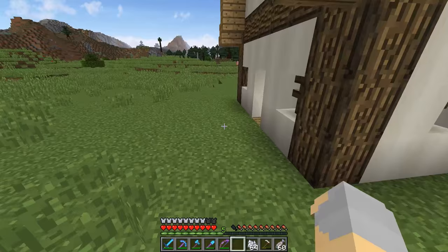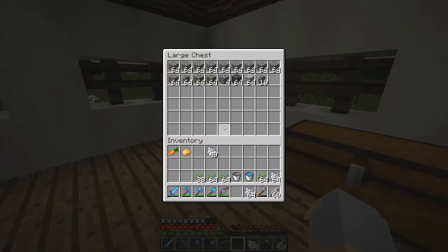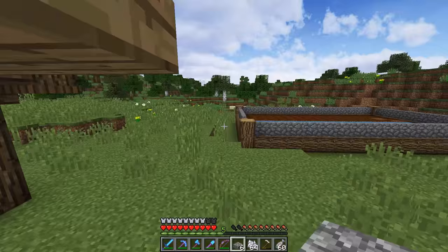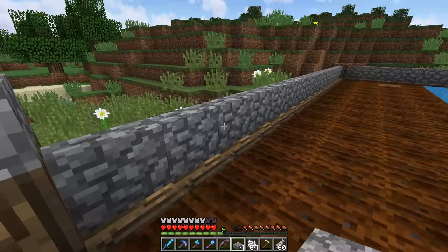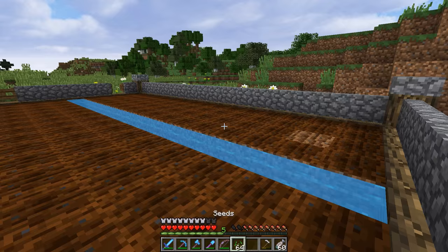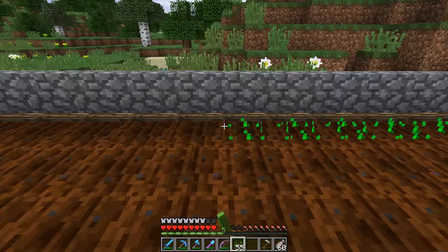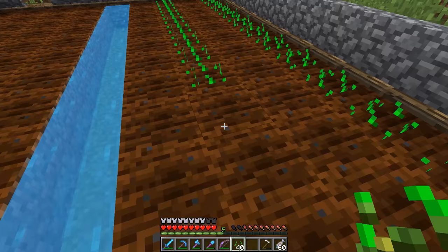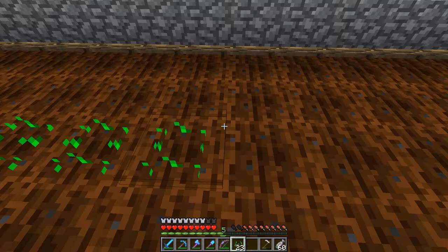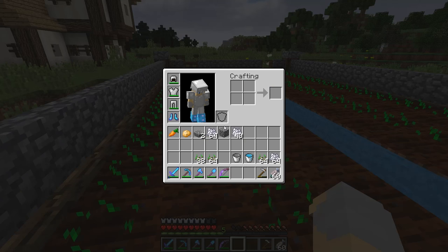I do want to cap off those logs just looking at them. So why don't we go ahead and make some cobblestone slabs, and we'll just put one of those on top of each of these logs right here. There we go. So now we just need to go ahead and plant some of the crops — nice rows like this — and then we'll do the same on this side.